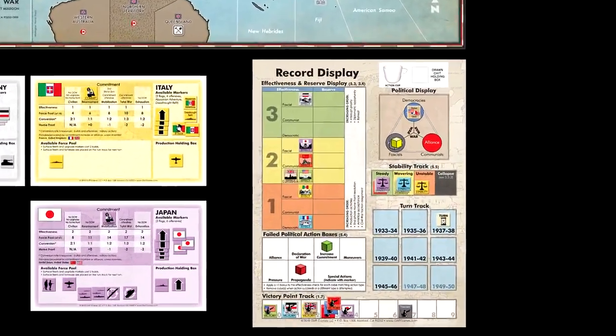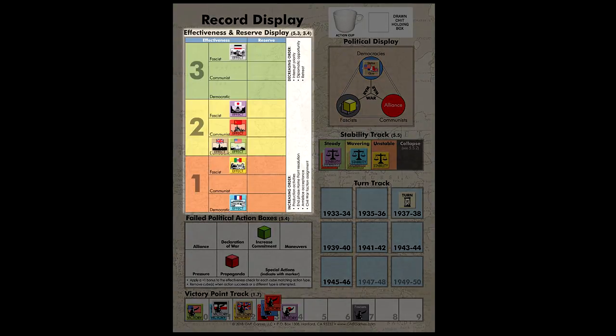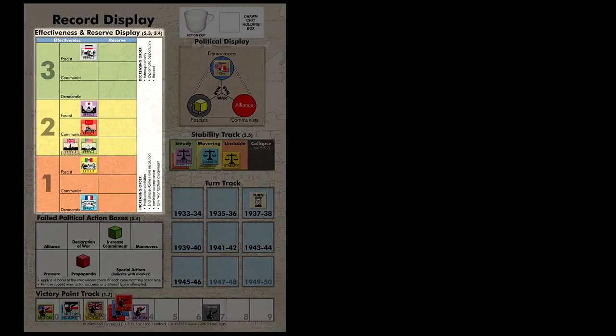Let's discuss the record display. You will find a number of sections and boxes designed to keep track of various game data. The effectiveness rating of each power represents a power's willingness and ability to form and apply a coherent political policy. Anytime your power attempts a political action, you will need to pass an effectiveness check in order to proceed. The effectiveness rating determines how many dice the power rolls during an effectiveness check. A power with an effectiveness of one rolls a single die, a power with an effectiveness of two rolls two dice, and an effectiveness of three rolls three dice. Effectiveness checks are resolved by rolling the appropriate number of dice, with a result of five or better being considered a success.